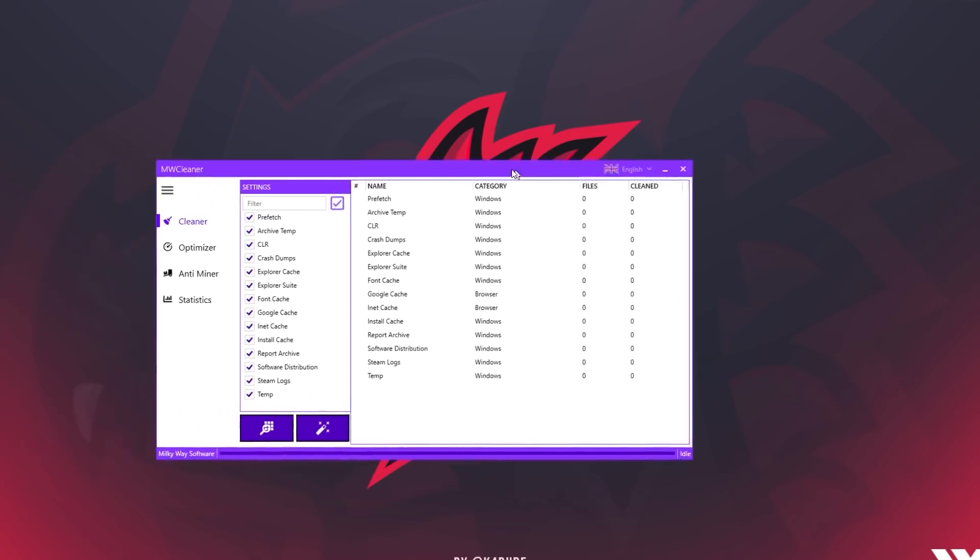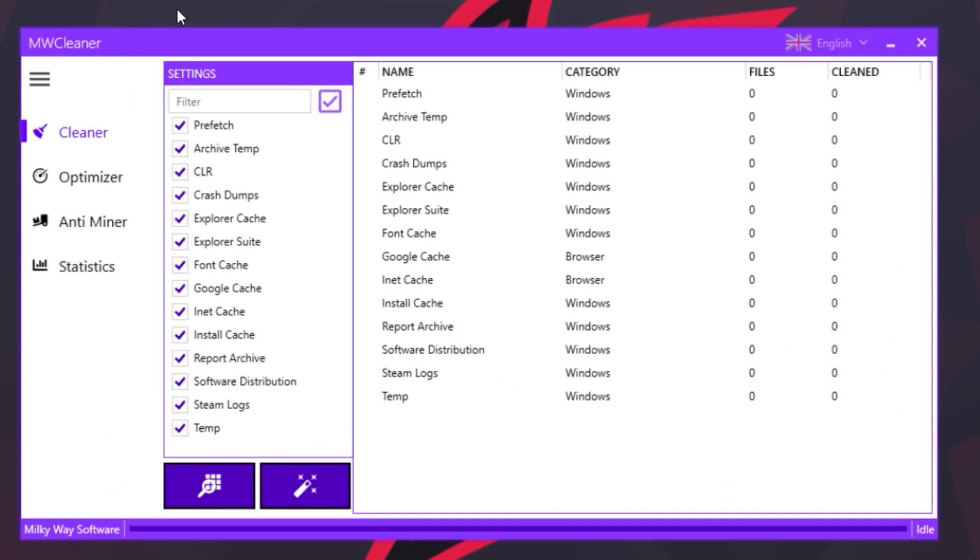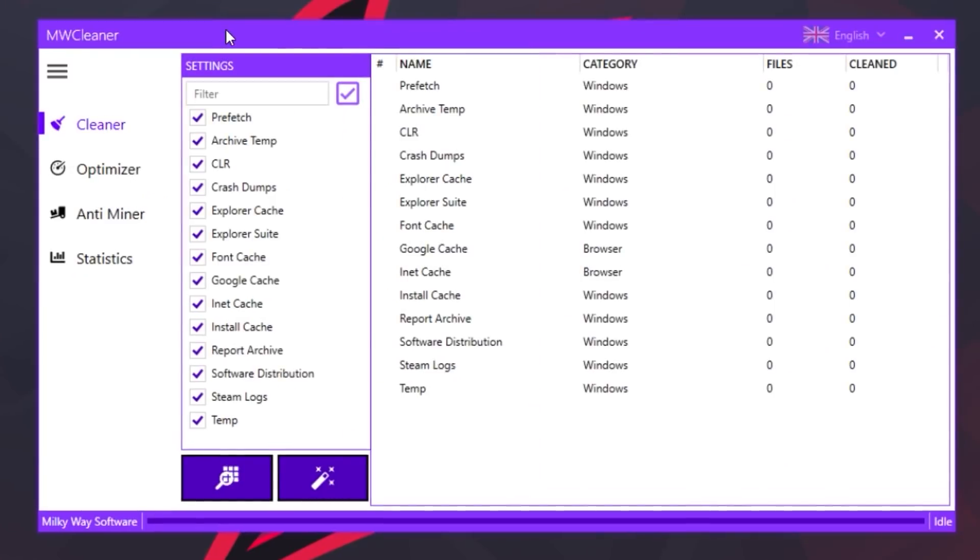I have the program loaded up right here. It's called MWCleaner, which stands for Milky Way Software. This program is very similar to something I've been using for a few years called CCCleaner. Essentially, what these kinds of programs do is clean out your computer - they go through your files and look for anything unnecessary, clearing up anything that isn't important. I've been using something very similar for years because I have so many files on my computer. I need a new hard drive soon, so it's very important that I keep my computer running as best it possibly can.